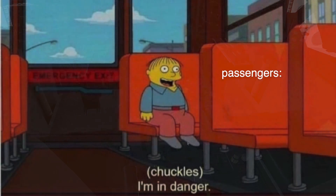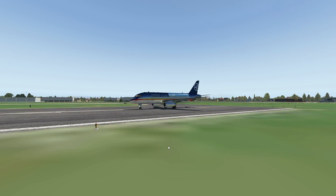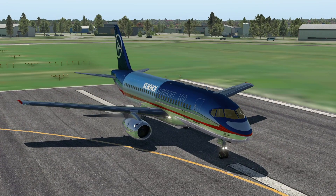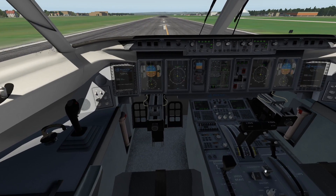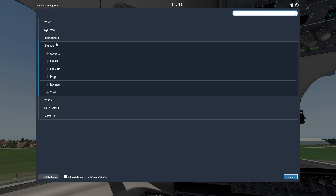I've never flown this plane before, so I guess we just have to press this. Now we need APU bleeds and the engine is coming up. This is all starting. This is what it would look like when everything was normal. But oh no — what happens if we have an APU fire on ground? Which might happen.